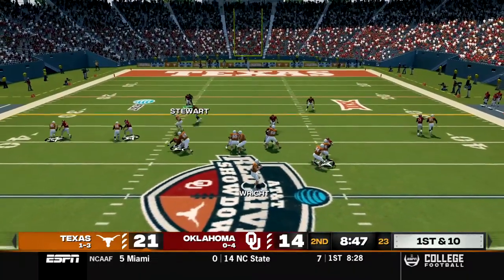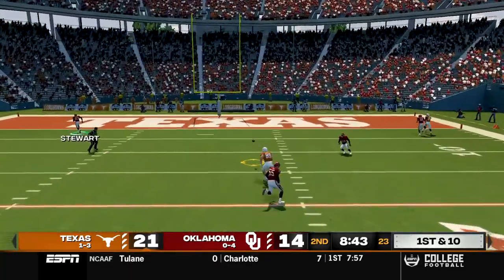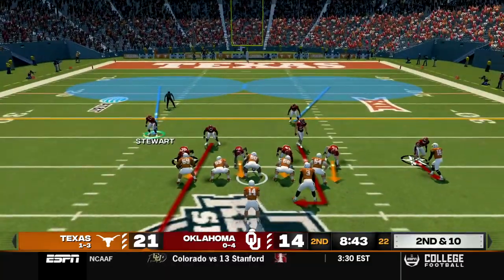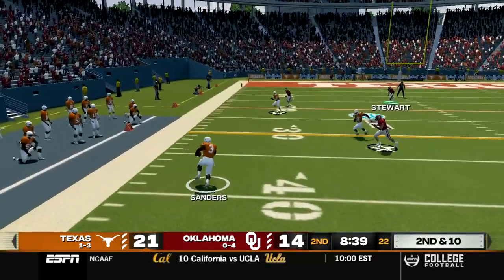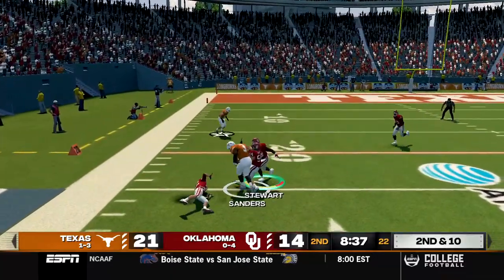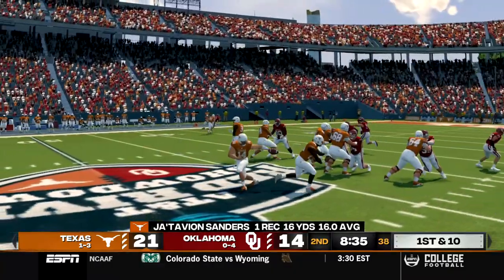First and ten, Wright in shotgun, takes the snap, stands in the pocket but is under pressure and overthrows his man. Second and ten, Wright in pistol, takes the snap, play action to Brooks, throws to the outside, caught by Sanders down the sideline. Has the first down, runs through a Sooner and breaks a tackle before getting brought down after a 16 yard gain.